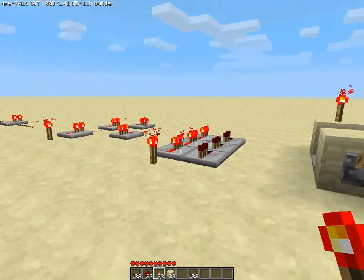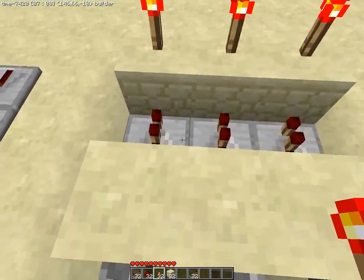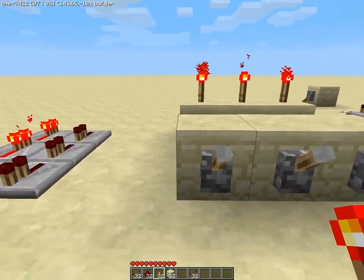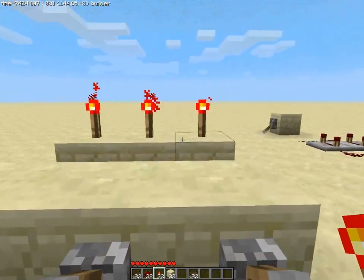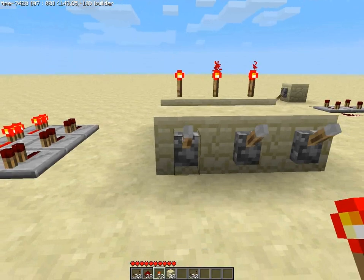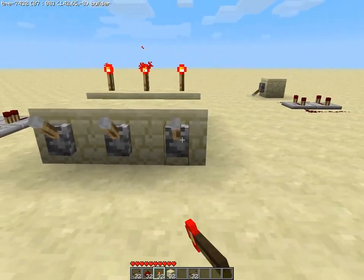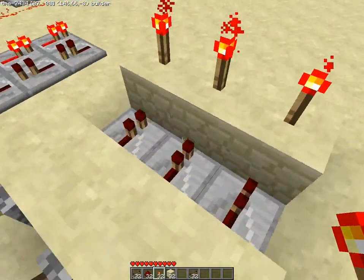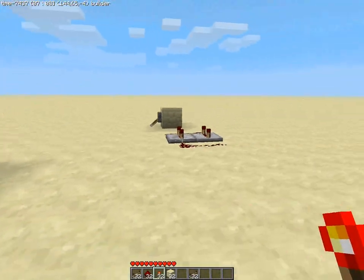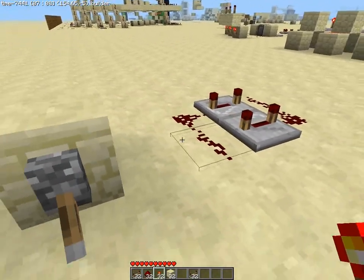With all we've learned so far you can actually build a compact setup like this — it's three switches with three displays all close together with no space between. Each lever controls its own independent light with no crosstalking between wires. Repeaters can also act as clocks, but that's another topic.